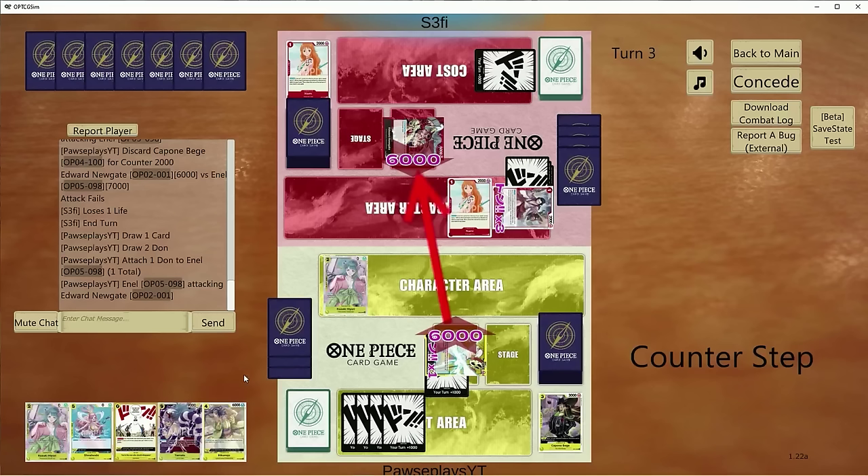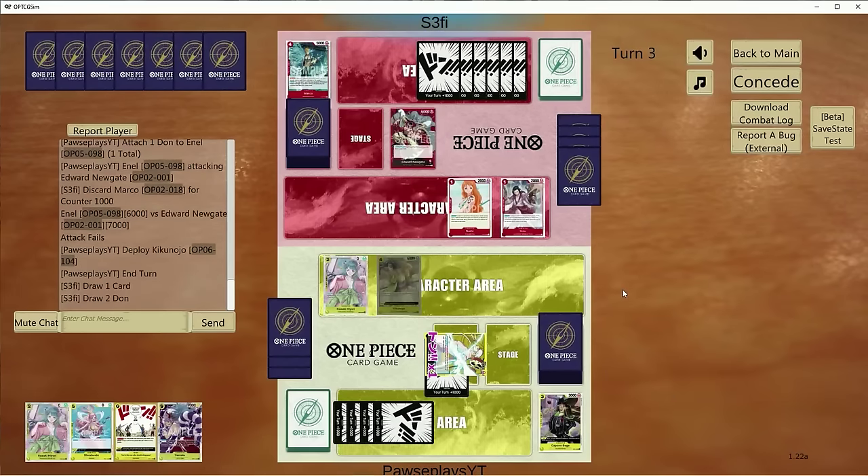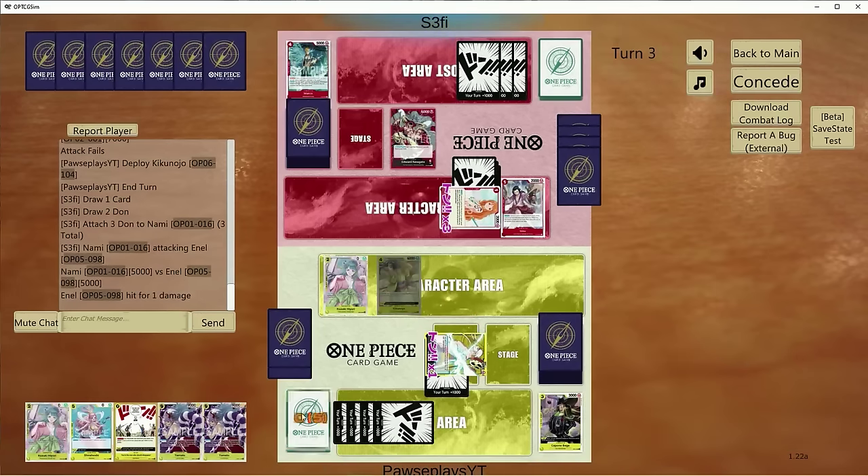I don't want to take as much damage as normal versus Newgate versus some other decks, since they run Luffy and Ace. Every turn we'll stack the dice and go 6k to see what we can do. We're looking to just get cards out of hand. I'm not looking to go crazy and go 8k — it's just a waste. But I want to make sure I can develop Kikunojo and hopefully she stays on board.